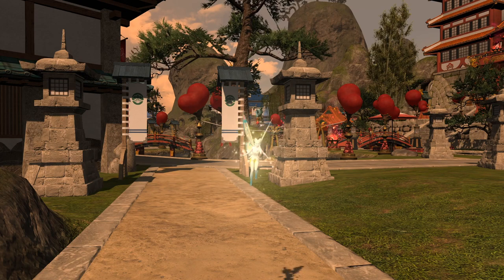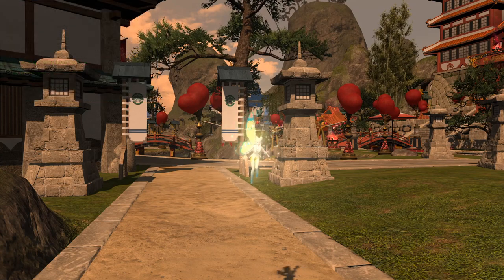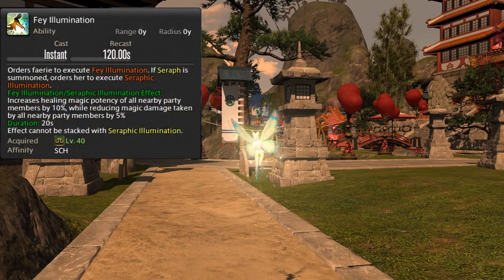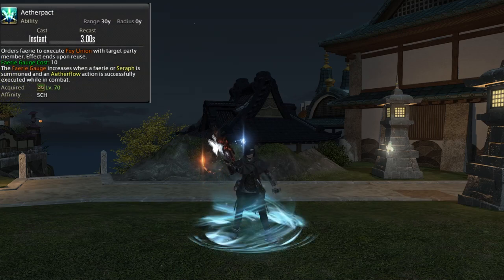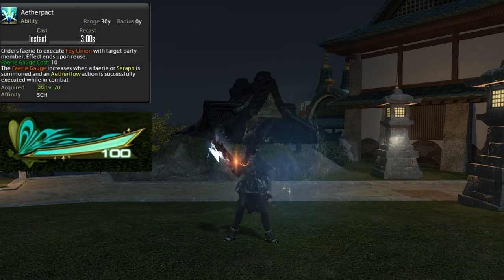At level 20 we can command our Fairy to use Whispering Dawn, our only regen spell with a whopping 2520 potency over its 21-second duration. A little later at level 40 we can command our Fairy to use Fey Illumination, our major healing buff which increases healing done by 10% to all members affected and reduces magic damage taken by 5%. This scales with the item level of the individual. At level 70 we can command our Fairy to create an Aether Pact, tethering our pet to our target and healing them as long as we have at least 10 Fairy Gauge to sustain it.